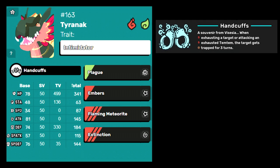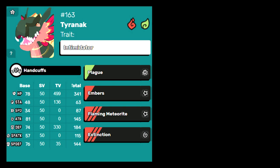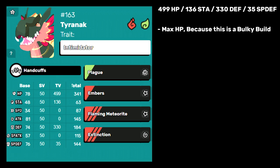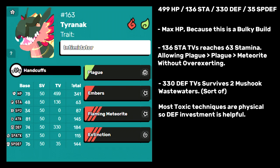As far as gear pieces go, Handcuffs synergizes well with Plague, but Tukma Mask and Doublescreen are great as well to increase Tyranak's bulk. Here are the TVs I recommend: max HP to maximize health, 136 stamina TVs allows you to Plague twice into Flaming Meteorite without overexerting, and 330 defense TVs lets you survive 2 attacks from a max attack Meshuk's Wastewater — but you will die to the toxic tick at the end of the turn unless you're using Tukma Mask or Doublescreen — and then the rest of the TVs into special defense. This spread doesn't invest into offensive TVs; it just relies on Plague and Ember to whittle enemies down, then blow them up with a Meteorite. I would consider this the standard build, as it gives Tyranak the best chances of staying on the board for multiple turns to turn off enemy traits.